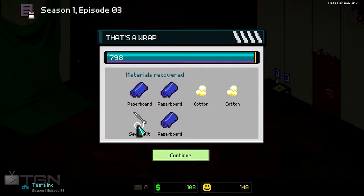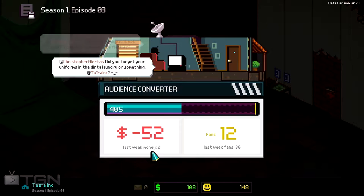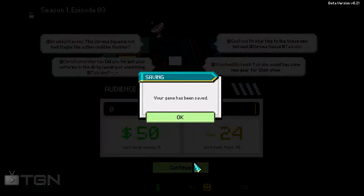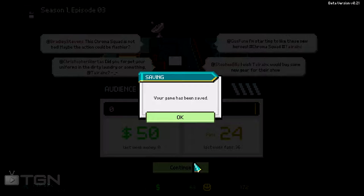So what do we have? Paper board, cotton, cotton, seven kids, paper board — cool. And money? How much money? 50 bucks. Crap! New gear — I know, I need new gear. Let's see what we can do. We don't have so much money. How much am I spending each week? Too much, really too much. Expected balance is off. More fans? Yes, more fans!